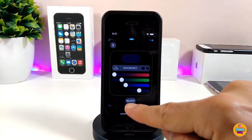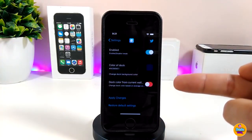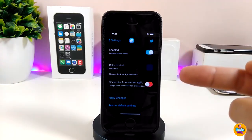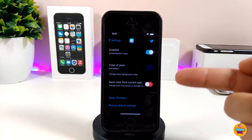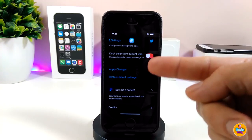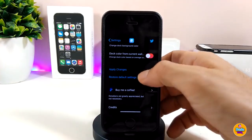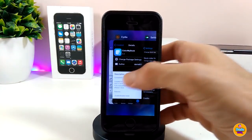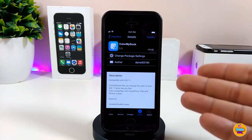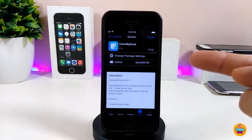Once you set the color, go ahead and tap Select. There's also another option at the bottom — you can toggle the dark color for the current wallpaper if you want. Once you're done, tap Apply to apply all the changes so your device takes effect. This is what the tweak provides, and I highly recommend you give it a try — it's called Color My Dock.